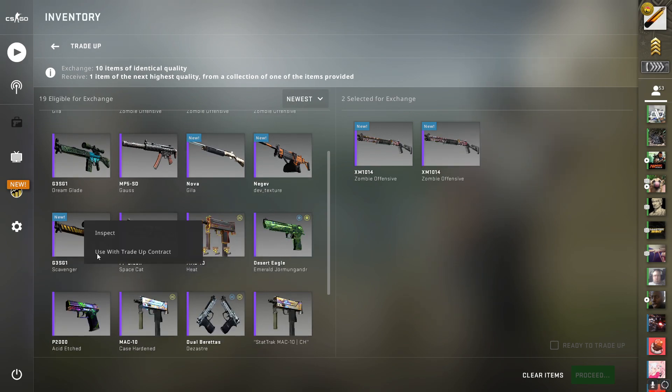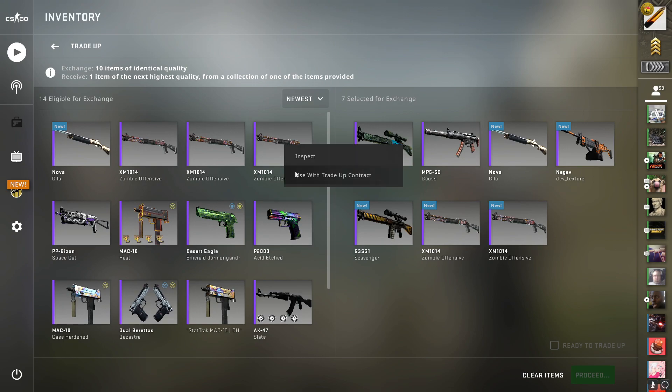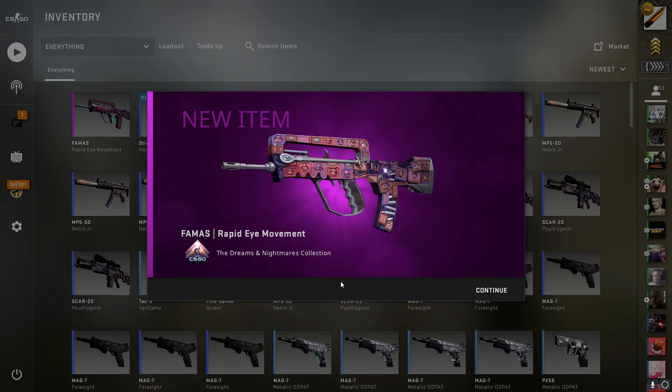Let's just do this trade-up. It's pretty straightforward, it does take a little bit of time to get the skins together, but it's profitable so it's worth it. The best outcome would be the Dual Berettas Melon Drama, so let's see — and we got the Rapid Eye Movement. That's the worst Dreams and Nightmare skin, but profit is profit, I'll take it.